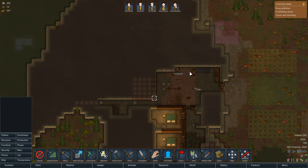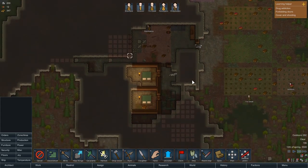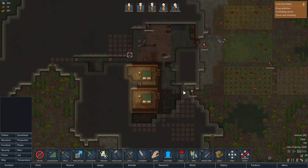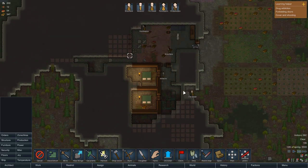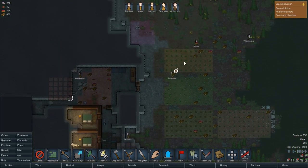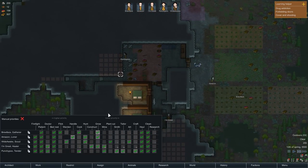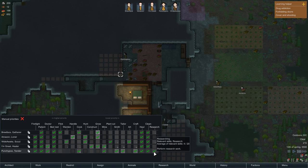Punchypoo is slowly making the room rectangular, which is how it should be. This bedroom stuff is never going to get built — god damn it, we've only got one person doing mining. Oh, I'm Great has joined in with mining. All the planting has happened already — well done, lads. A good range of skills at the moment. Everyone can haul and clean, which is rare. Everyone can do research if necessary but most people are rubbish at it. Only Punchypoo is good at research.